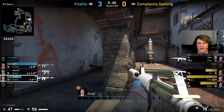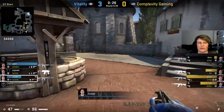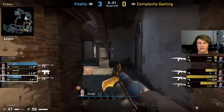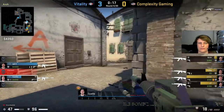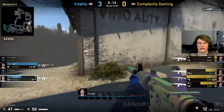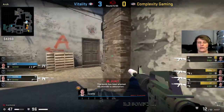Very very tough for Vitality to do anything here. Dupreeh is kind of on his lonesome in pit because he just got so much to worry about - he needs to worry about the arch flank, not the right call to go back to B. It's a gamble, you kind of have to do it. I would just save the guns here - there's nothing happening. Dupreeh's gonna get flanked yeah - dupreeh gets flanked through the smoke.